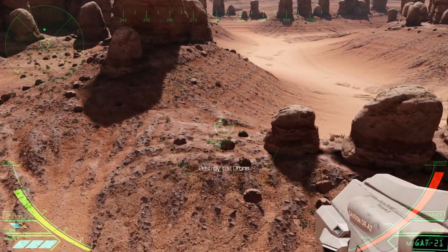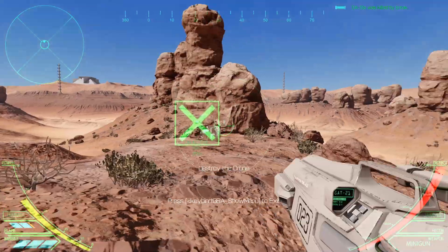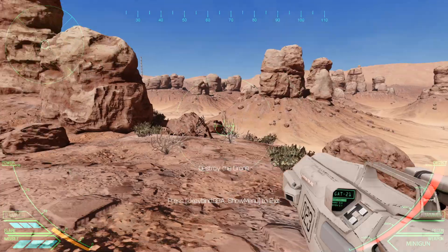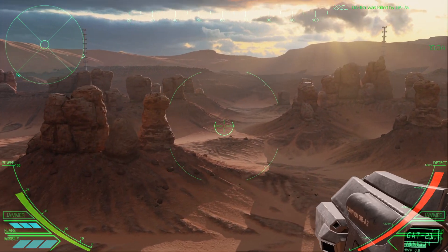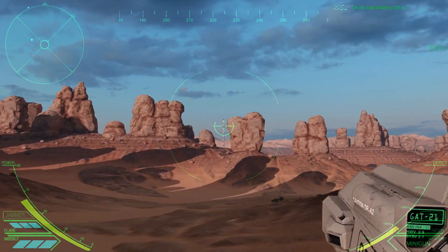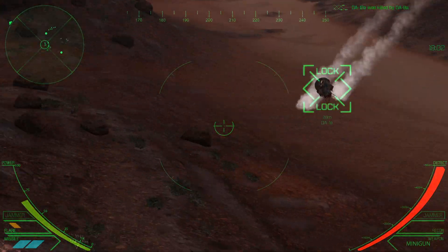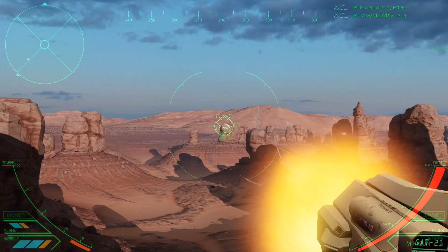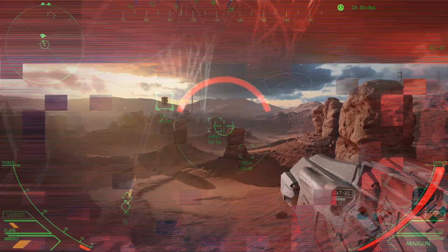Destroy the drone - I want to launch missiles at the thing. I did it, didn't I? I didn't get to launch any missiles, I hit the wrong button. How do I do the recon? Recon pulse - there's one. I launched a bunch of missiles at it. Flares. I did it. Maybe I need to do the jammer more often.